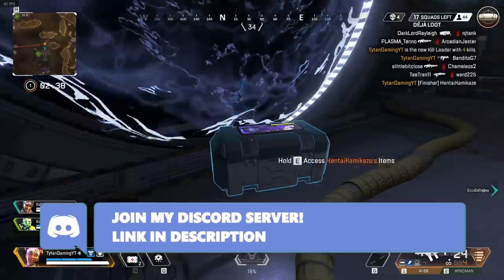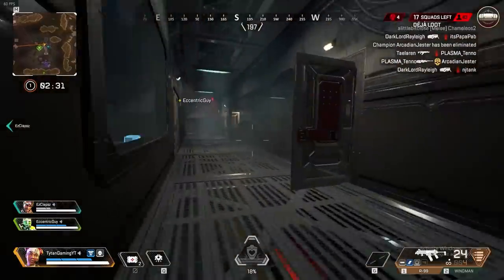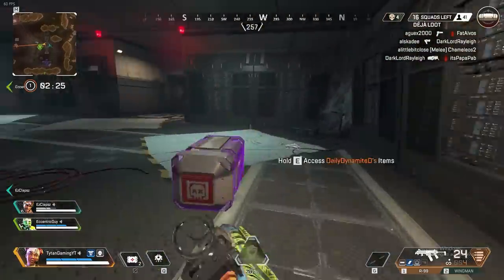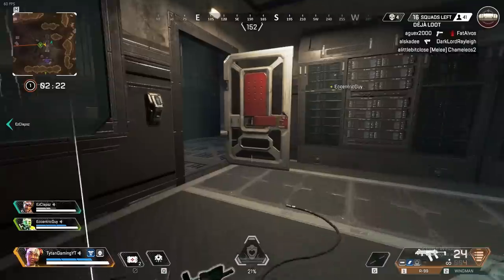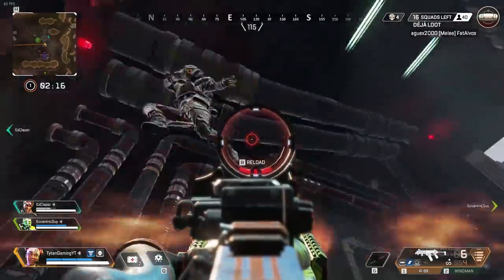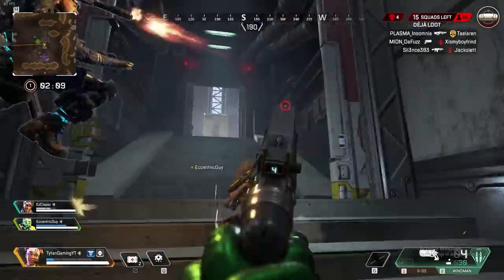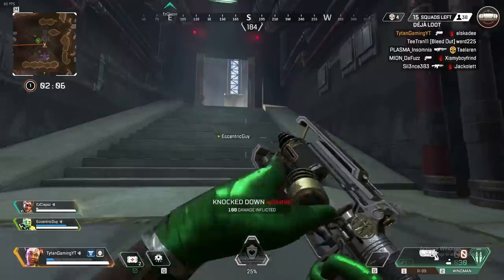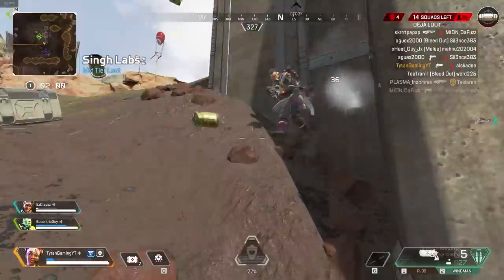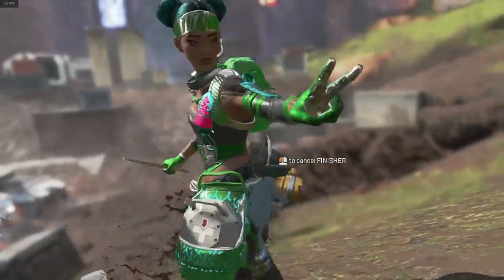They're not going to make Mirage the number one picked legend — they would just make him so much more effective at what his job is supposed to be, and that is bamboozling people. His kit right now is so pathetically weak that you have to be a god-tier player to even get consistent bamboozles with him. For his ultimate, I think going invisible is actually a pretty good ability. However, I think the decoys should all scatter just like they did in Dummies Day Off, or maybe even do a little dance — which I think would be hilarious and very fitting for Mirage. Let me know what you think in the comments.